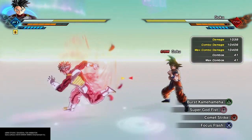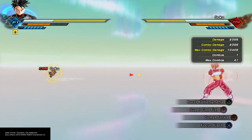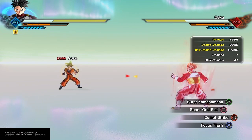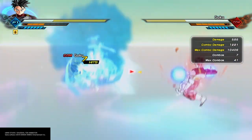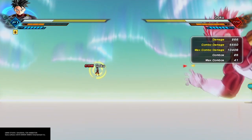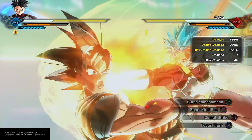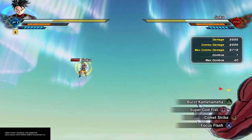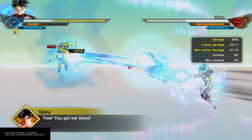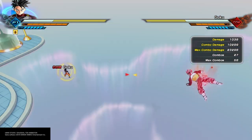Right now we're going to test out some super attacks — Super Godfist and Focus Flash — to see what the difference is. With Super Saiyan God we're doing okay damage; it's not the best but it's definitely not the worst either. It really shouldn't be a surprise, because we don't get an increase in Ki Blast damage. Super Saiyan Blue totally outdoes it — over 500 more on the Super Godfist, and almost 1,500 more when it comes to Focus Flash. Really kind of embarrassing.